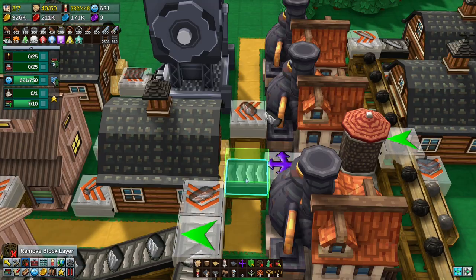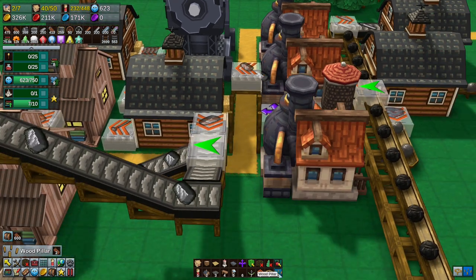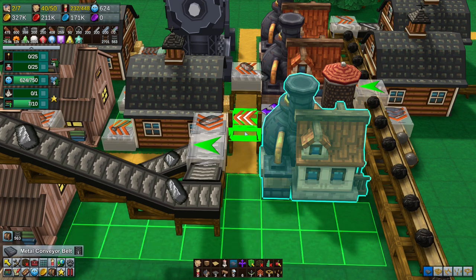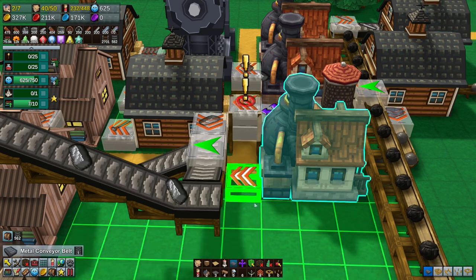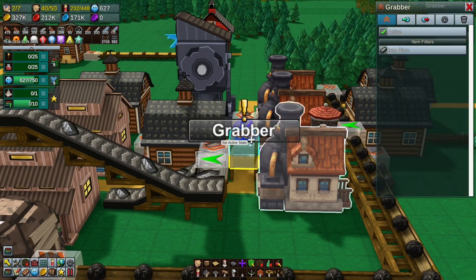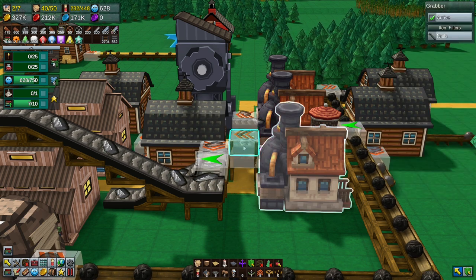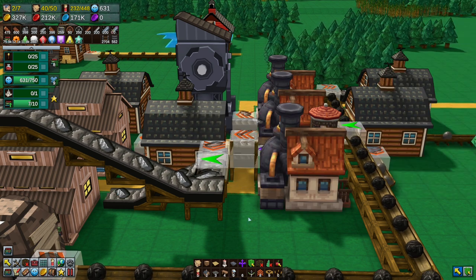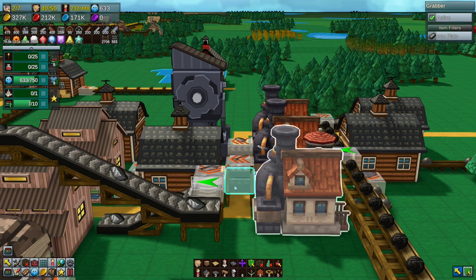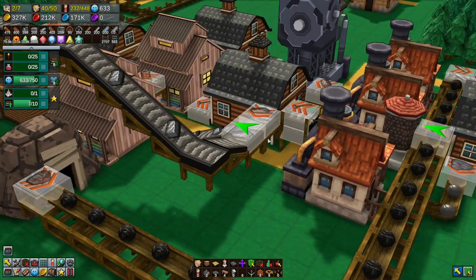That slows down nail production a bit but gives us some iron plate production on top. We just need a second output from it now — that's easy enough done by putting wooden pillars in rather than the wooden arch. Then we can put one output there and go up and put one there — they will both output from this barn. So iron plates go this way and nails go this way. Now you can output two items on the same space you basically had one before, because workers couldn't get underneath when it wasn't two tiles high.